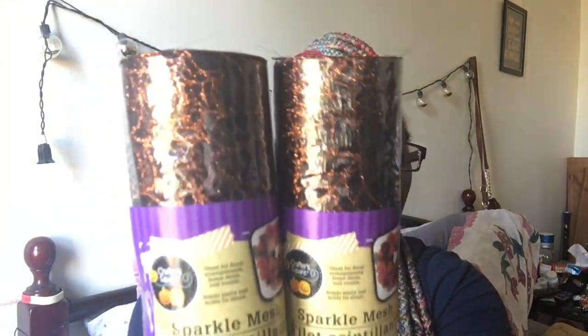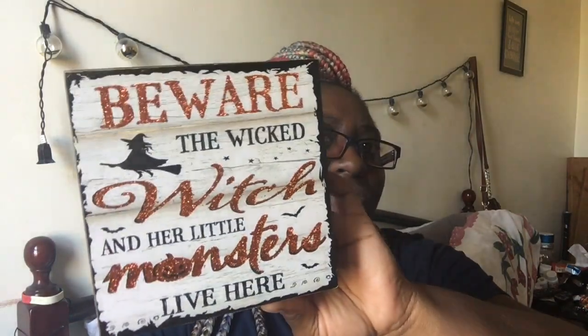I'm going to jump into the Halloween stuff, because you know I had to get it every time I go. I picked up these two sparkling mesh — it's black with orange spiderwebs. I picked it up so I can start my Halloween wreath. Then I picked up this skull on a stand, but I'm going to be taking the skull off because that's going to go on my wreath too. I'll figure out what to do with the stand. I also picked up this sign: 'Beware the wicked witch and her little monsters live here.' I was looking for another one — I'll probably go back and see if I can find one, because I actually want two, not of the same words but something different.